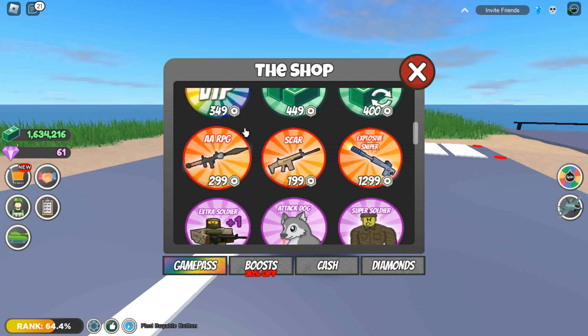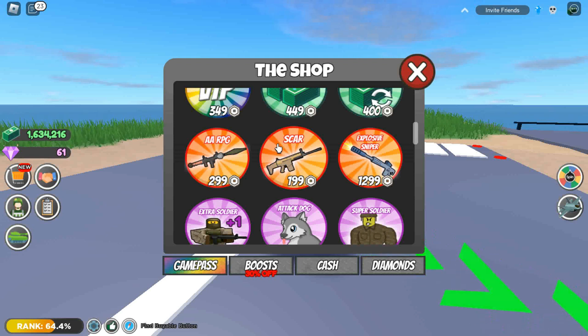The RPG is one of the good guns for players who want to attack or defend. The SCAR is another game pass gun in Roblox Beta Icon. It's not the best gun, but it's very powerful.